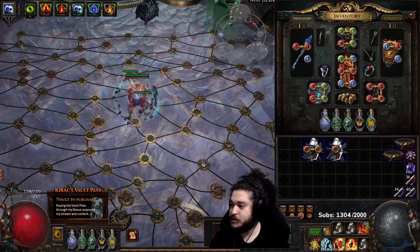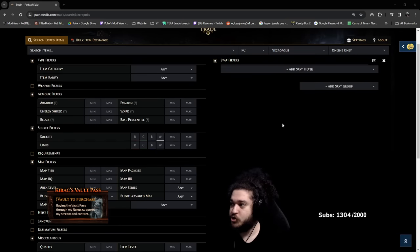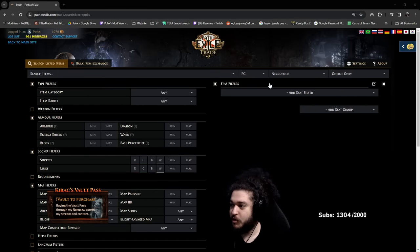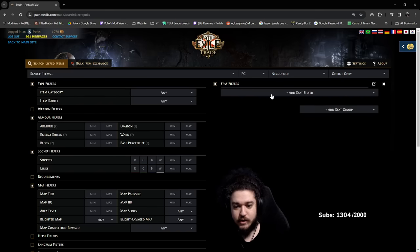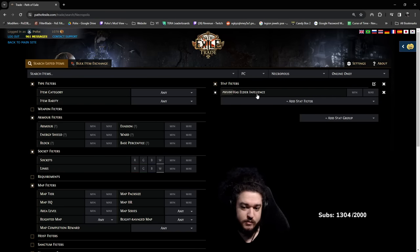There are a few things to cover before we get started. For people who are playing Trade League, I'm going to show you how to search this. Step one: we are looking for Elder Influence, so we're going to tag that. The reason we want Elder Influence is for Conk Effect and Burning Damage, effectively turning your four-link helmet into a six-link — that's very good.